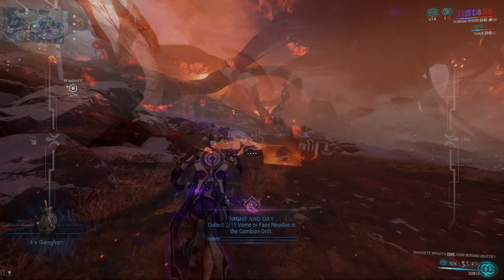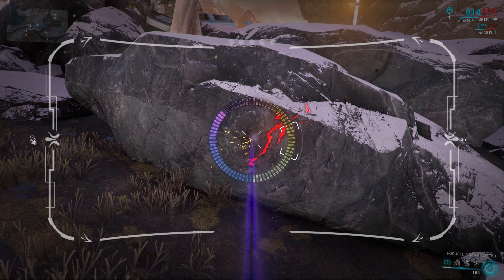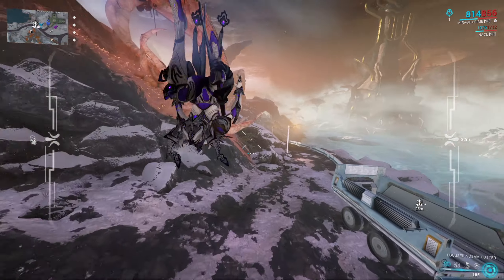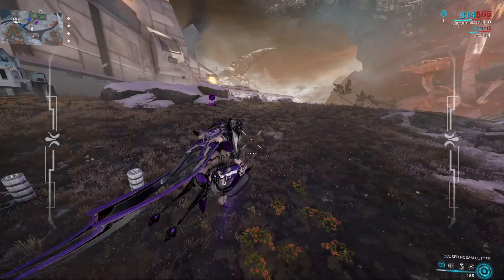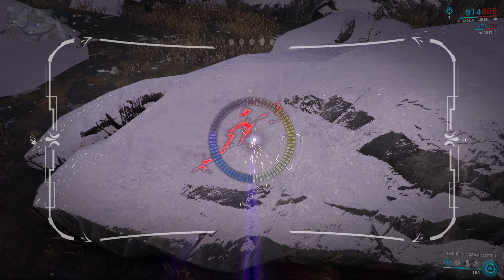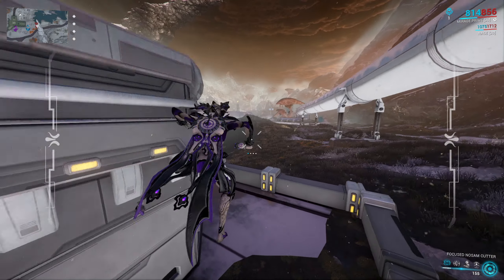Now let's go over some more advanced stuff. I mentioned you should avoid No-Sum Cutters, but they're not entirely useless. For example, the Focused No-Sum Cutter can only mine materials that are common and uncommon — you will not be able to find any rare gems. If you need more common resources and don't want rare ones, you can use the Focused No-Sum Cutter. The major downside is that it does not show veins on your minimap, which makes navigation a bit harder.